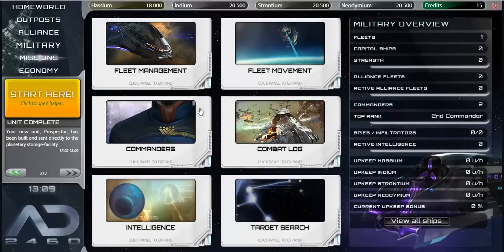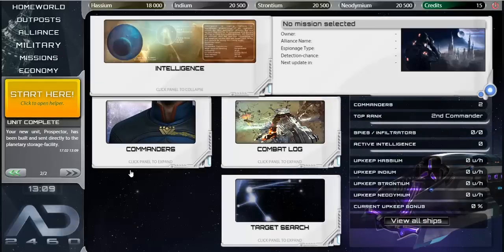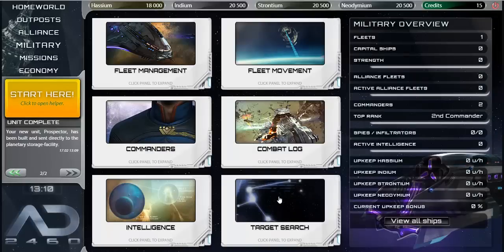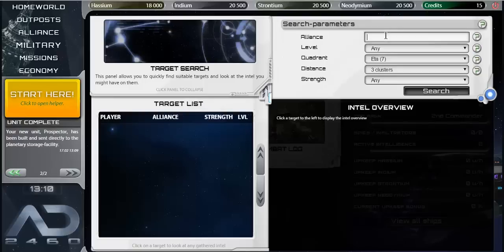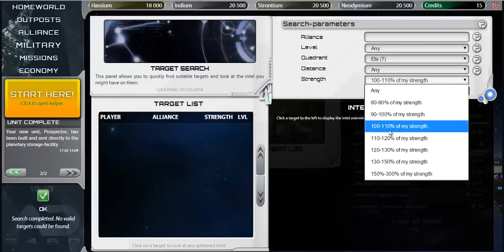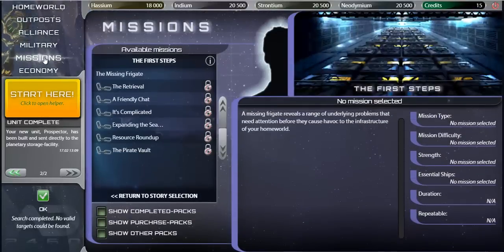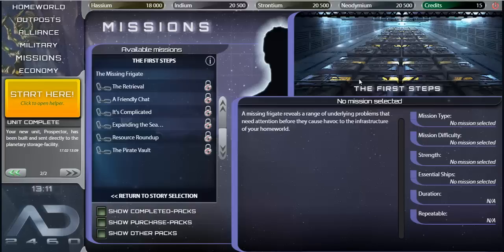There's also an intelligence component for spying on players using spy missions, and a target search feature that lets me look for nearby targets to attack. I couldn't find anyone close by — probably because I'm not very powerful yet — but this is how you find targets to raid for resources.